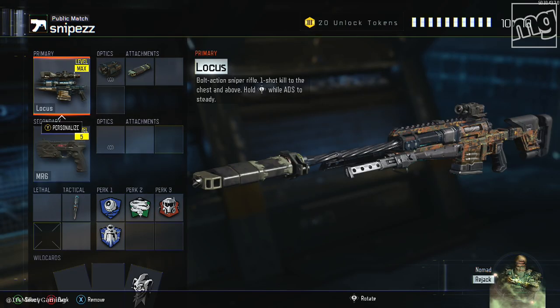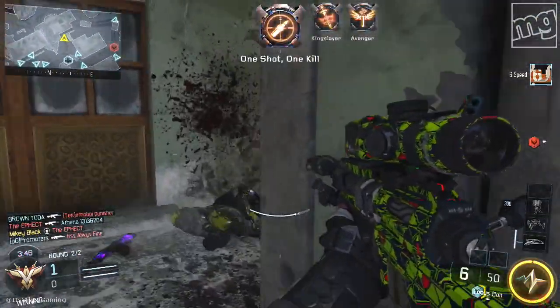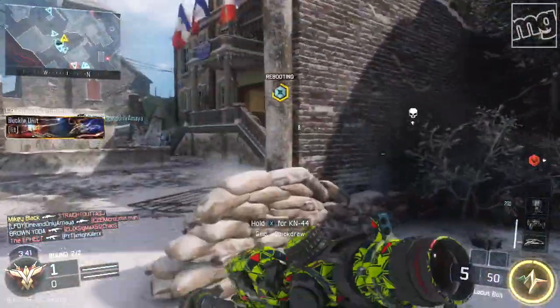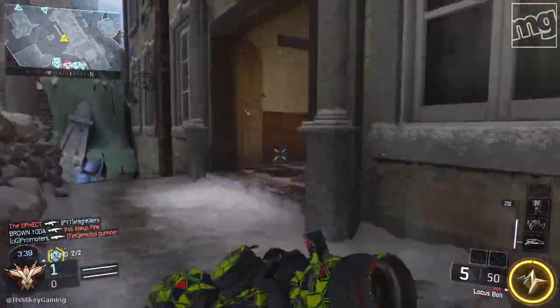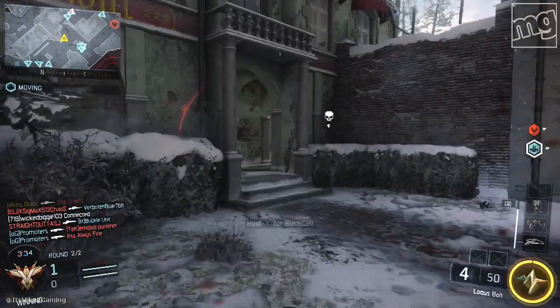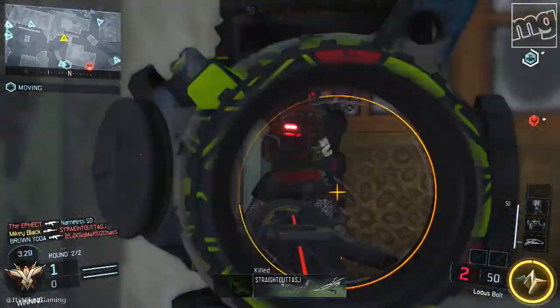Class setup: the sniper is whatever you happen to be working on. I have the Locust. I like the thermal sight — that's really good. You can use whatever you like, but the thermal has the advantage of seeing through smoke. If an enemy throws out random smoke, thermal is nice. For an attachment, the suppressor is nice because you won't pop up on the minimap. I do tend to get more hit markers with it, so you gotta aim high, but suppressor is probably the most recommended. Extended mag or stock can work if you want to peek around corners.